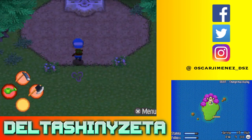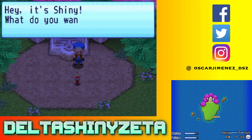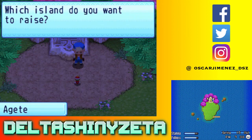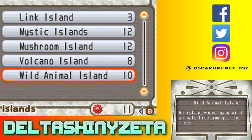So let's go up here. Hey, it's Shiny. What do you want to do today? I would like to raise an island. Which island do you want to raise? So these are all your options here.